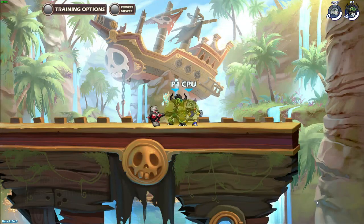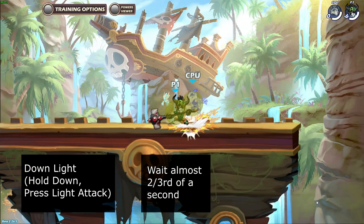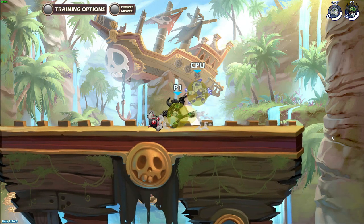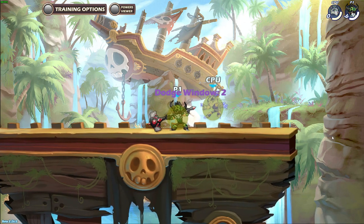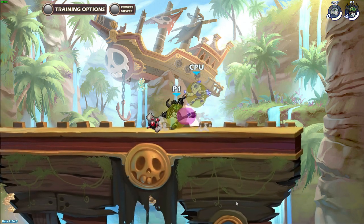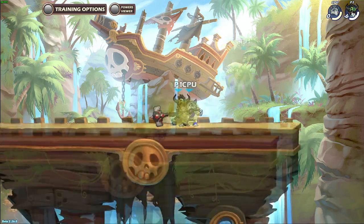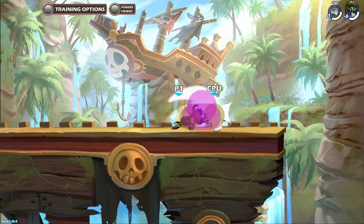To perform this combo, start with down light. Wait almost 2 thirds of a second, then neutral light. This combo is a bit tricky because you can actually input the neutral light half a second after you input down light, which is a bit too early — that either gives the enemy time to dodge, does less damage, or in rare cases hits for full damage with just the right positioning.